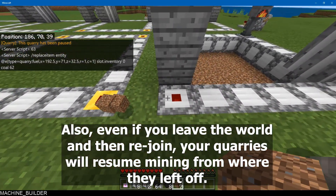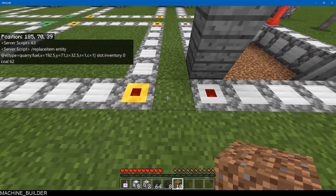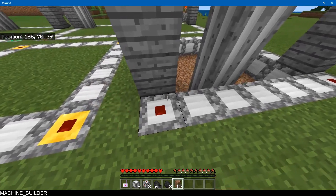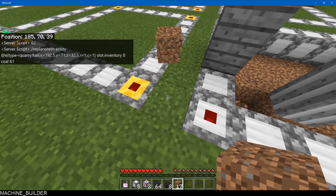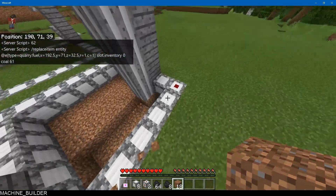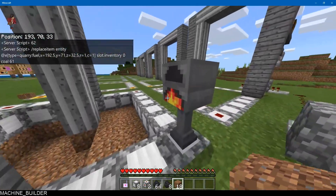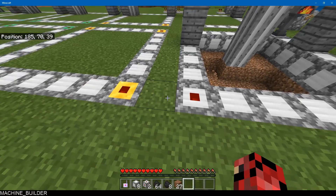All the output items from the quarry go minus one X from your first position. So where you spawn the quarry, the items will go off in the X direction away from the center. If you set this one as your origin, the items will go over here. Basically just set up your quarry first, work out where the items go, and then build your item-feeding system.